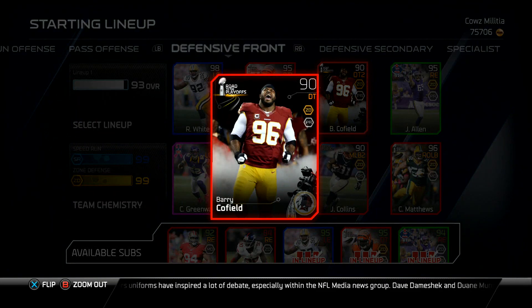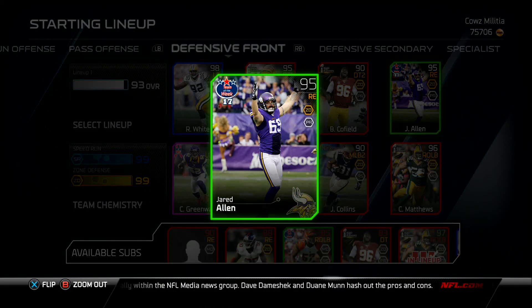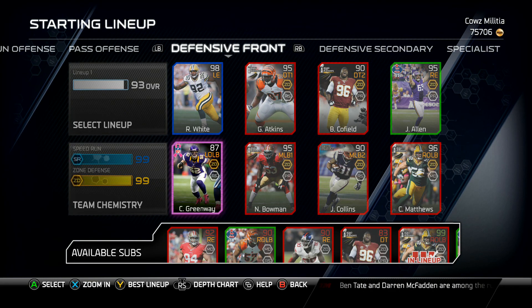On defense I need a new defensive tackle too, because I run a lot of dime and Barry Cofield is not getting the job done. I'm thinking about Deacon Jones — you guys let me know if the 99 Deacon Jones is worth it. He's going for like 45k now on Xbox One, so definitely thinking of getting him.